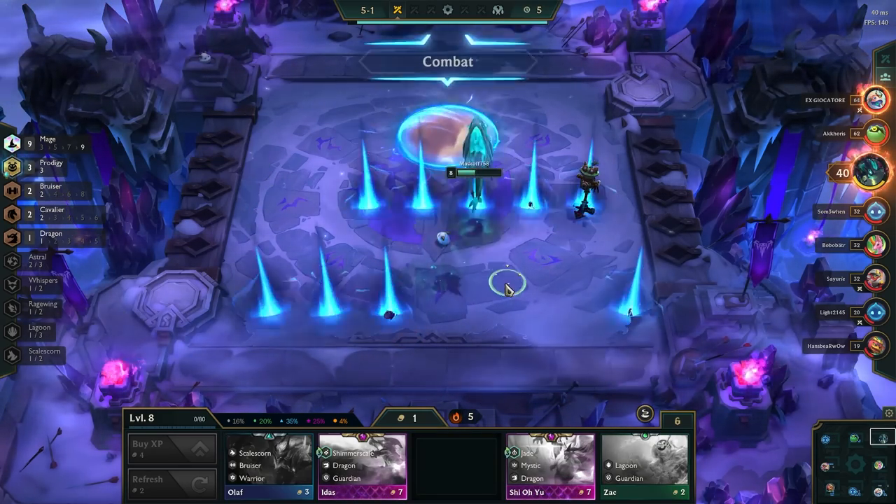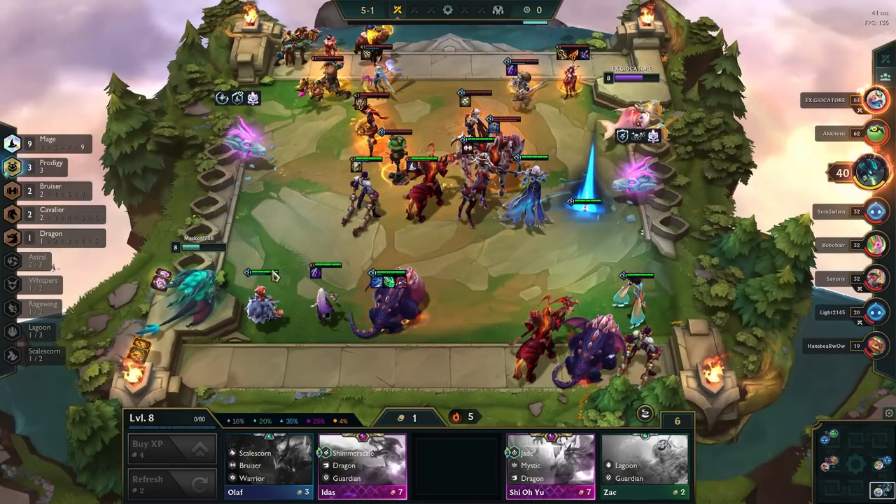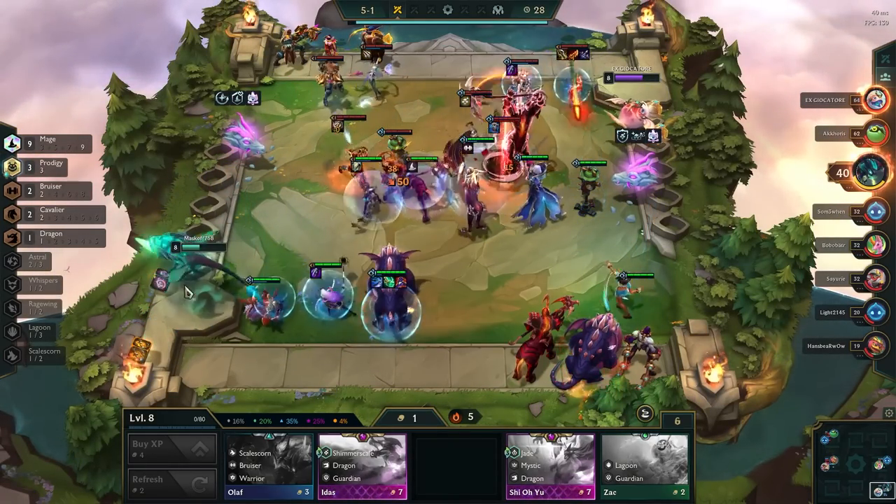This is a slow roll comp, meaning we're rolling down to 50 gold every single turn for 3-star units. We have a decent amount of flexibility in this comp, as we can change up our board based on what we hit and what augments we have.